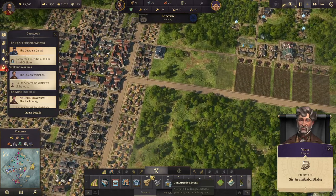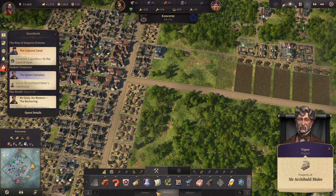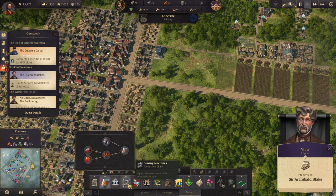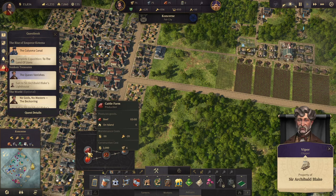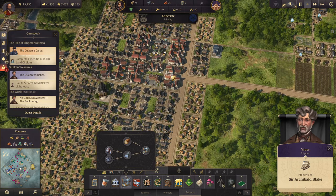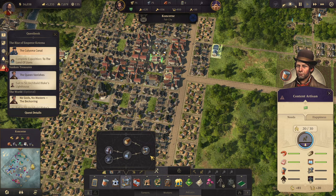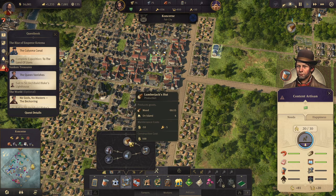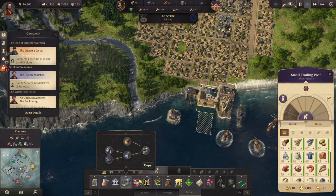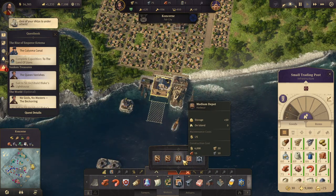With that extra coal and iron coming in, what we can do is start getting some canned food going or some sewing machines. Do you need sewing machines yet? You do actually. How much lumber do we have stored up here — 75? I think I want to build some harbor storage.